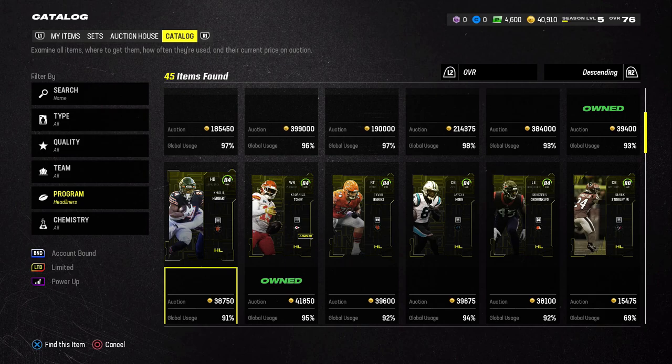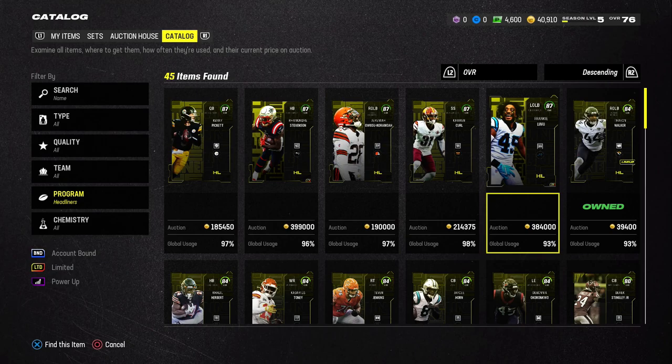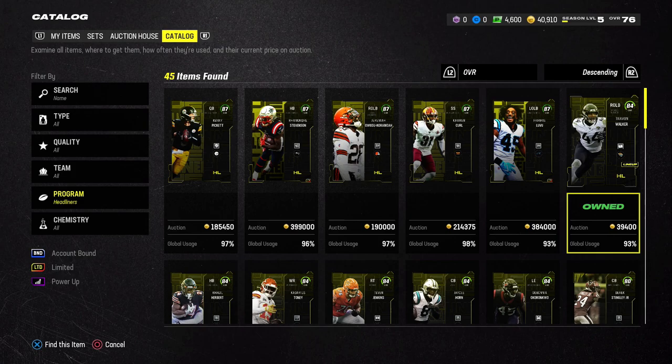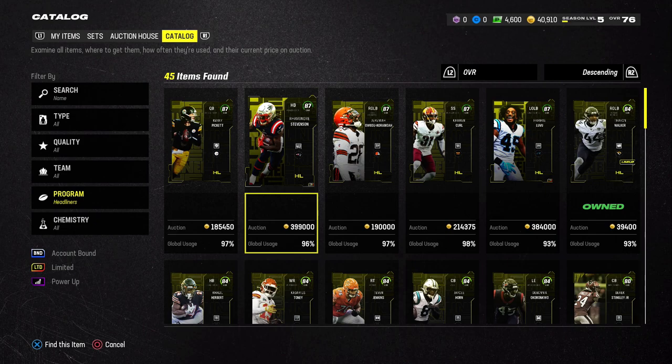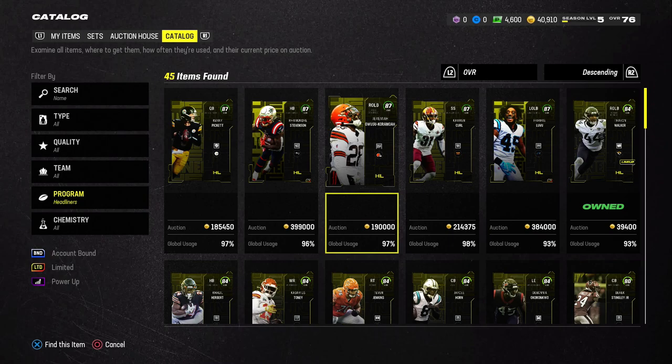Definitely some pretty good players in this batch of 84 overalls. Khalil Herbert looks good, JC Horn looks good, and especially Cardarius Tony — with that 85 speed he's almost like a budget Tyreek Hill for your team. You'll notice a couple of these show as owned on screen; hard to avoid spoilers, but if you're watching these breakdown videos you probably deserve to know who made the team early.